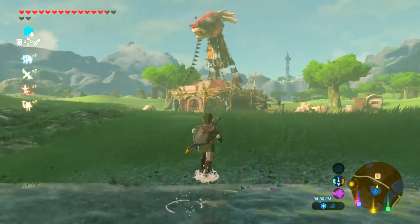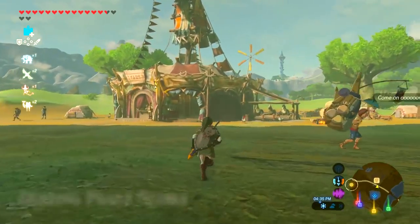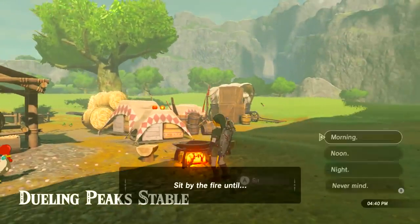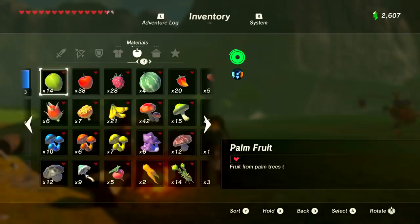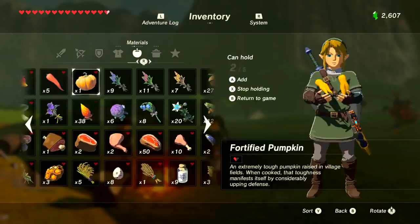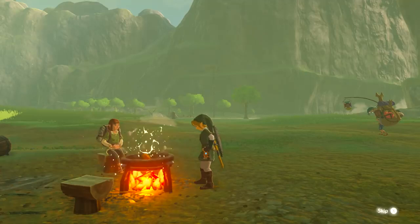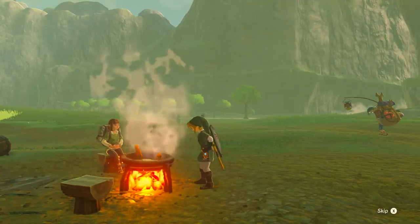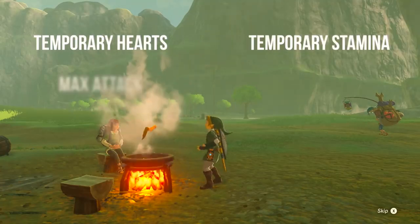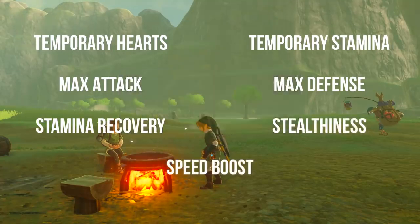What's going on, boys and girls — Austin John Plays here. Today I'm going to be showing you how to cook the best recipes for food in Legend of Zelda: Breath of the Wild. I'm not going to be talking about bad foods, roasting food, or elixirs. Grab a cooking pot and let's go — I'm covering the best recipes for max temporary hearts, max temporary stamina, max attack, defense, stamina recovery, stealthiness, and speed boost.